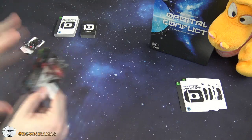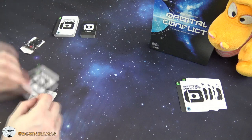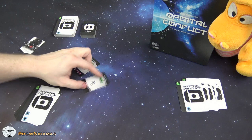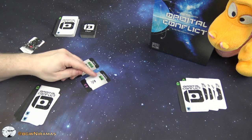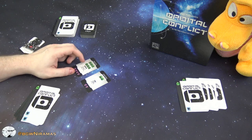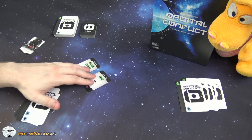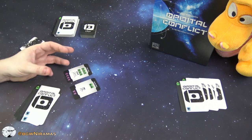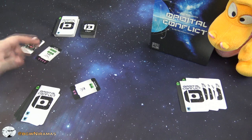The first thing I do on my turn is draw two cards, then draw two investor cards and place them in front of me to see what these investors demand. The rocket store will sponsor me if I can provide two rocket symbols and they'll give me two points. The earth view demands six crew symbols and that will give me four points.